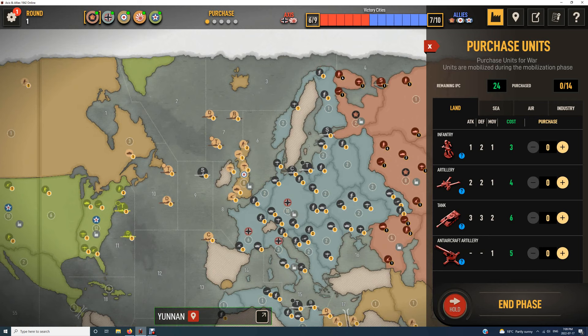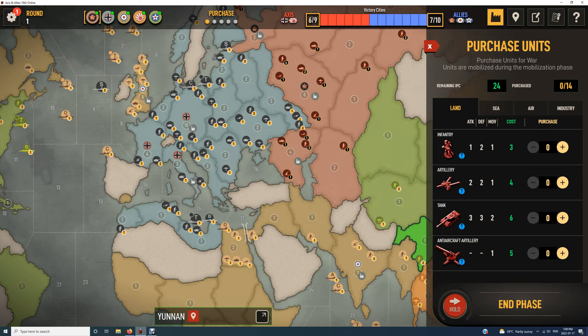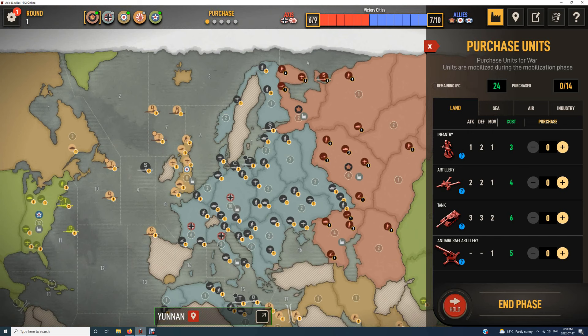We're going to do a shuck-shuck strategy. The overall long-term victory will come from US amphibious landings. There are two ways to do it — some players like going into the Mediterranean. I'm a fan of the Finland-Norway shuck, simply because it does a couple of things. You can certainly come down into the Mediterranean quite effectively, ensuring Germany doesn't make too many inroads into Africa, and take Italy and southern Europe on a regular basis.